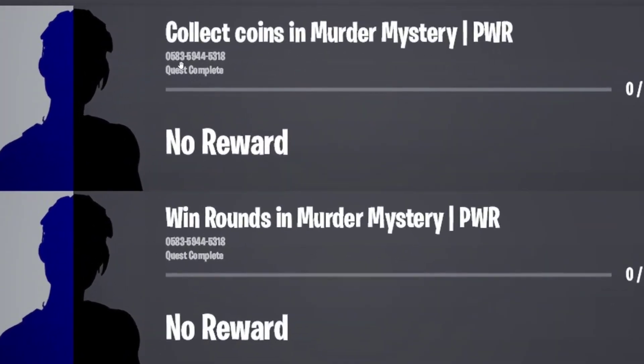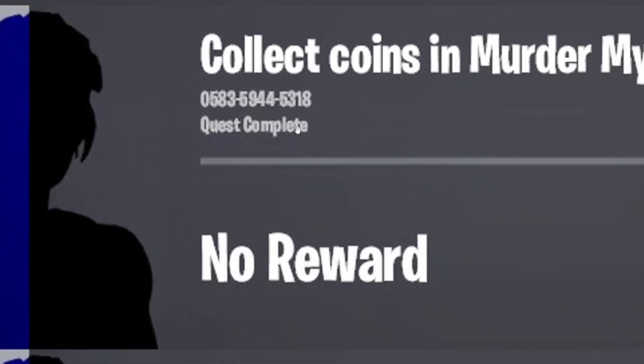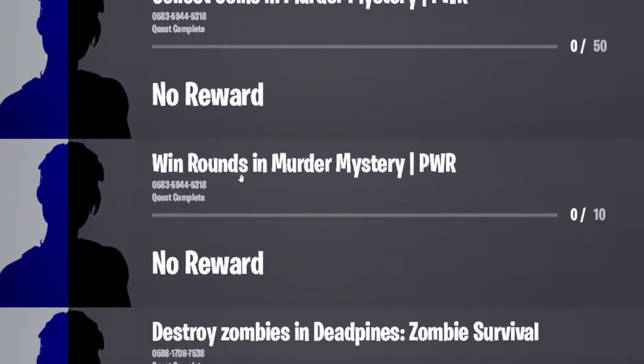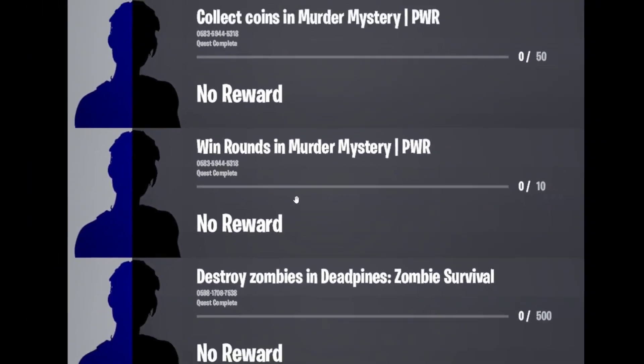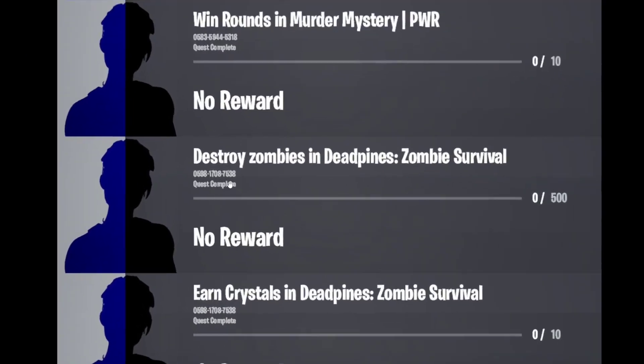I'm going to use this image right here because it has the code for each map. For the first map, which is Murder Mystery PWR, the code is 0583-5945-3180. You can just take a screenshot of this. The first quest is to collect 50 coins in the map, and the second quest is to win 10 rounds in Murder Mystery.